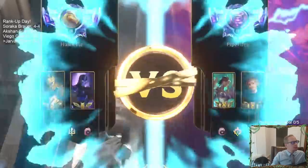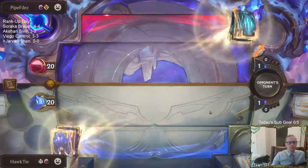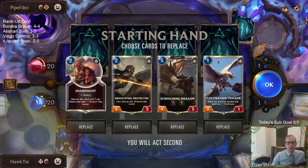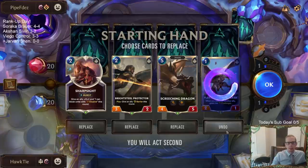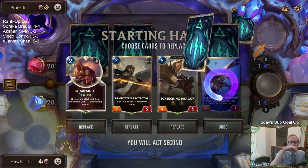We got Karma Ezreal to start with. Fleet Feather Tracker dies pretty easily, so I'm going to actually mulligan that I think. The Tracker plus the Brightsteel Protector is really nice, but yeah, I'll send it back.